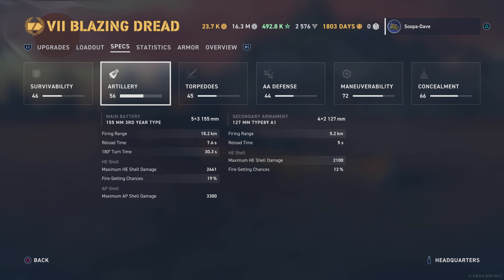Upgrades are completely up to playstyle. Turrets are really slow, so you could go turret traverse. I like Aiming Systems because I still use AP sometimes, and the accuracy helps. This is a light cruiser, so good superstructure shots also help with damage since the HE damage is a little lower than Suzuya. Propulsion mod in slot two, concealment as always in mod slot three.